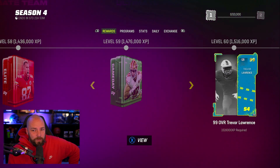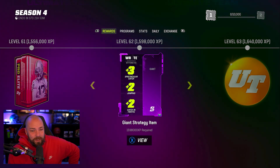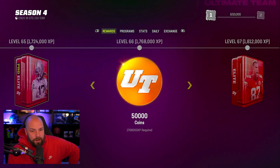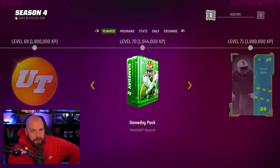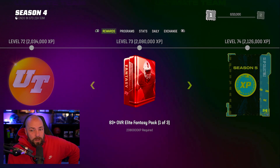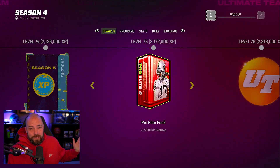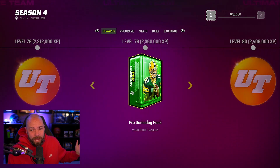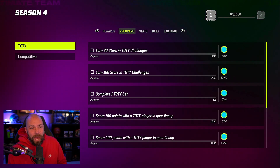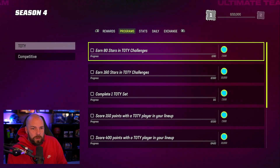There's a Jamal Williams you can snag, a Trevor Lawrence 99 you can snag. There's a Season 5 collectible — a Season 5 I guess — and at the very end it is just absolutely pathetic, you can get a bunch of XP.